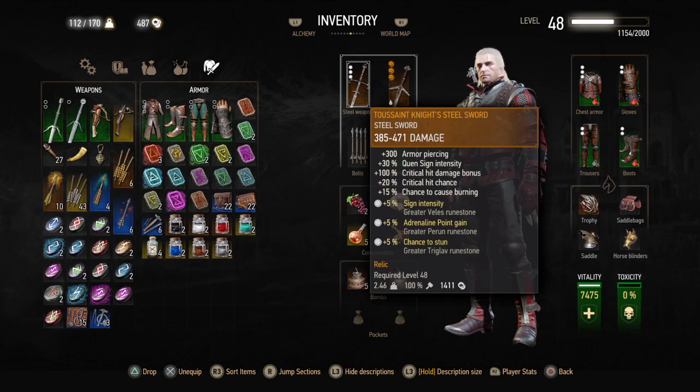You've got 30% Quen sign intensity, plus 100% critical hit damage bonus, plus 20% critical hit chance, plus 15% chance to cause burning. Then I went ahead and threw in some sign intensity — 5% adrenaline, 5% chance to stun, 5% seems to work with it. But what I'm going to do is go to the Runesmith once I have enough money and put something like Perseverance on it. We'll see what matches best with it.